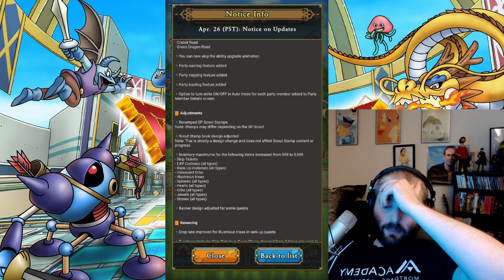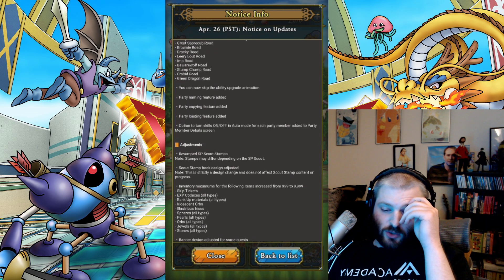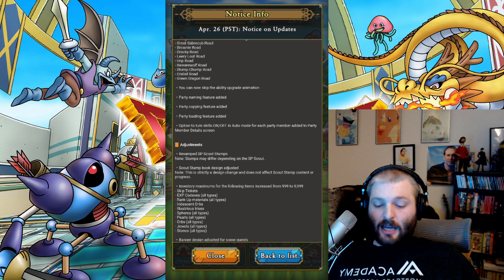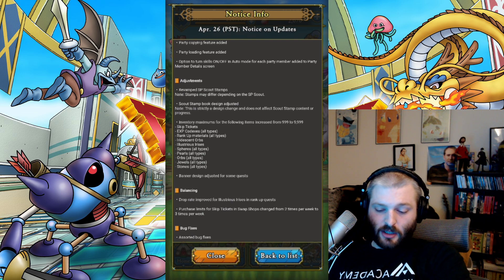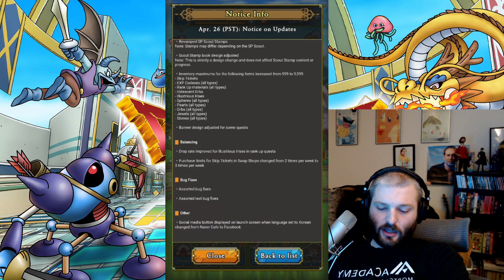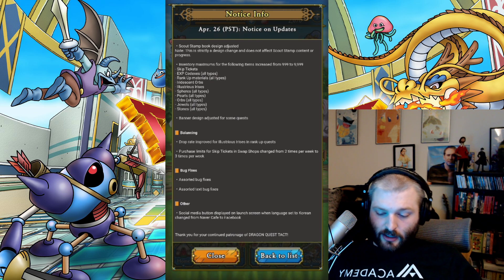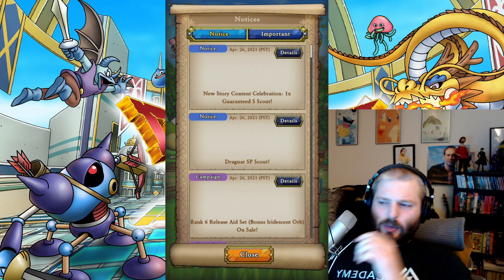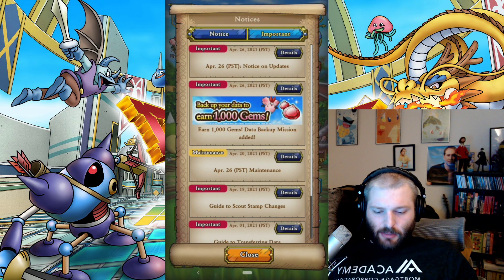Option to turn skills on or off in auto for each party member added — this makes Nightclubber not as bad as you would think. He's still terrible. Revamped SP scout stamps — stamps may differ depending on the SP scout. The inventory cap from 999 to 9,999 — that's fucking huge. Banner design adjusted for some quests. Drop rate improved for irises in rank up quests — that's really good, it's normally like three to 5%. Purchase limits for skip tickets and swap shop changed from two times per week to three times per week. That list is fucking insane.